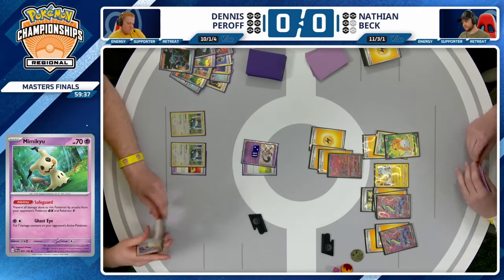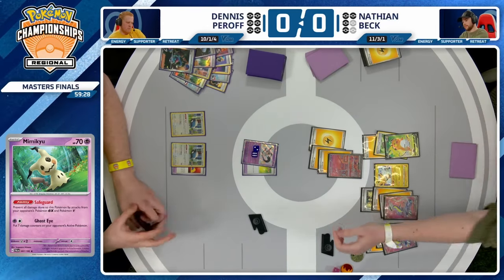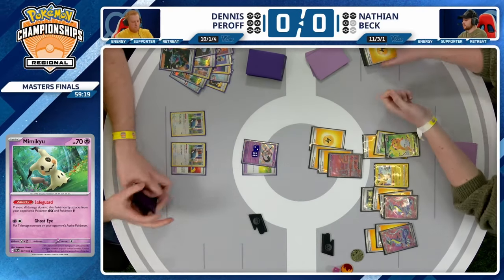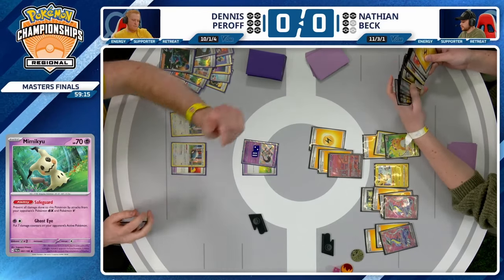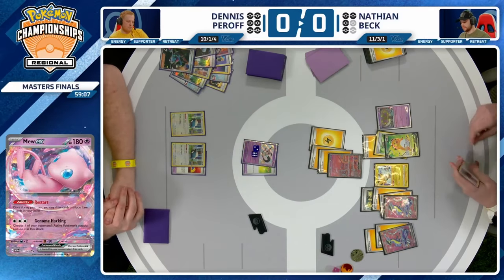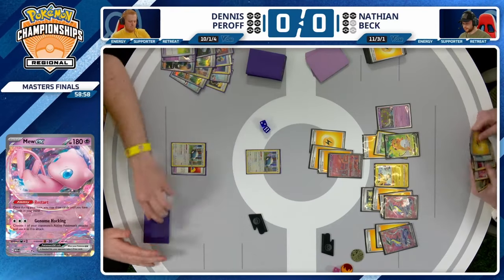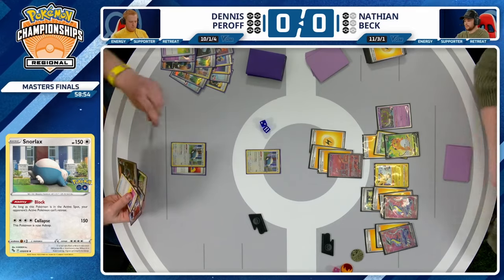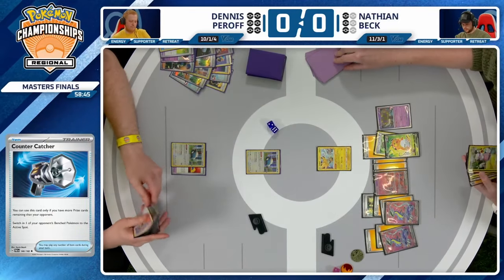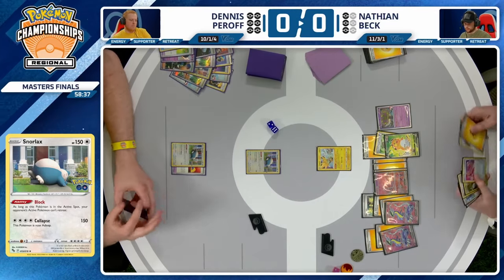The Zapdos' Lightning Symbol ability would have boosted things up, and now we're just passing back and forth. This is good for Dennis to slowly build his hand. We do see another energy, and it's time for Nathan to put on aggression — retreating into the Mew. It does discard that Lightning Energy. Genome Hacking copies the Mimikyu, placing seven damage counters on it. Thanks to the Bravery Charm, it's out of range of being knocked out for the moment, but one more Genome Hacking and it will be knocked out. Mew is honestly a pretty solid attacker in this matchup — it knocks out Mimikyu or Snorlax if there's no Bravery Charm.